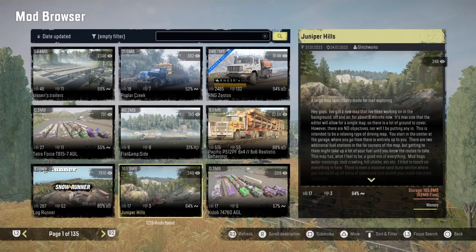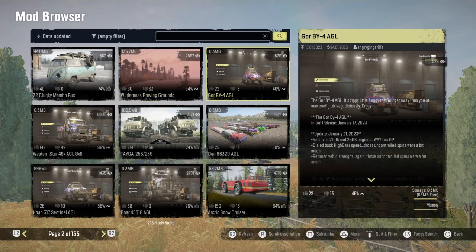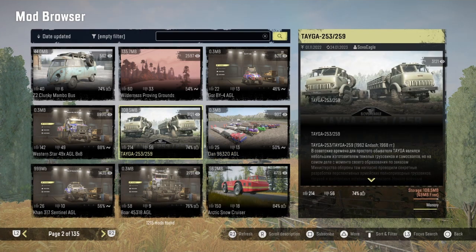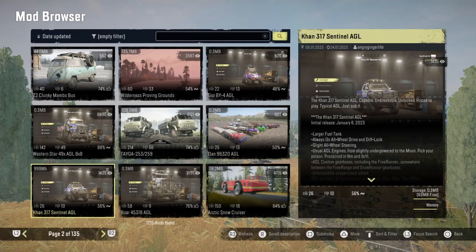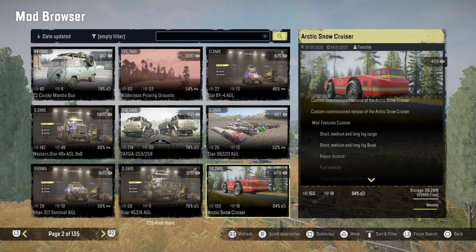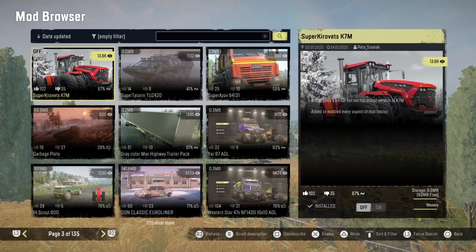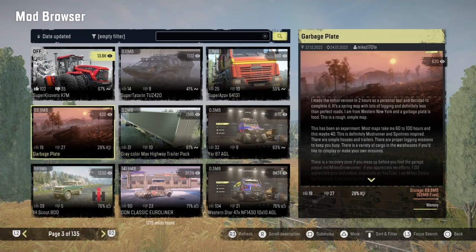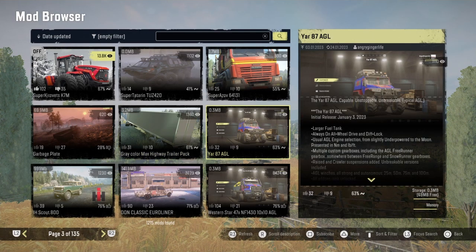And then next is Log Runner. Wilderness Proving Grounds — y'all got that one. The Western Star AGL. The Taiga 253, 259, and the Dans. And then the ConSentinel AGL. The Boar. It looks like the Boar and the Arctic Cruiser — yeah, you got the Boar and the Arctic Cruiser. And then y'all have the new tractors. The Tuz. The Super Azov. The Plate Map. XD01's Trailer Pack. And the Yaris AGL.